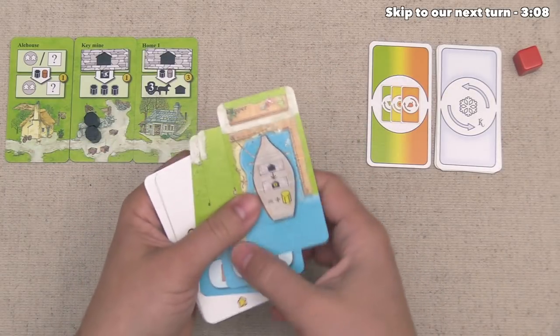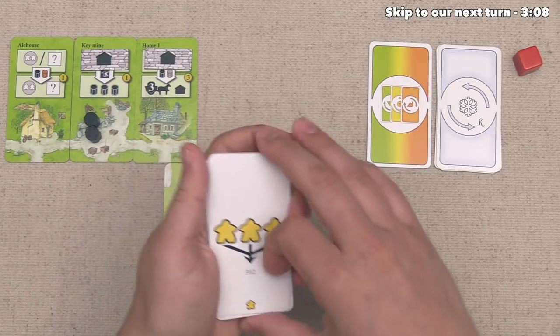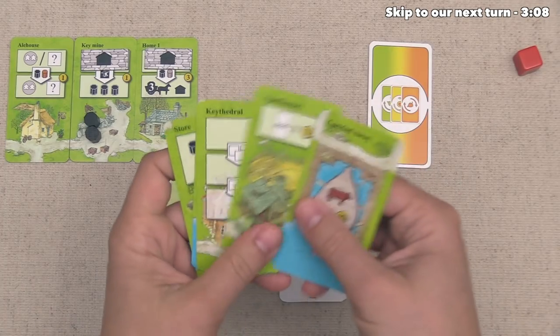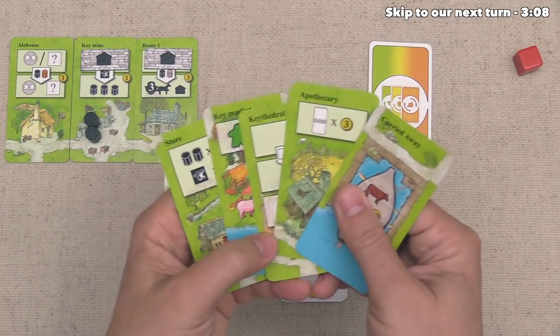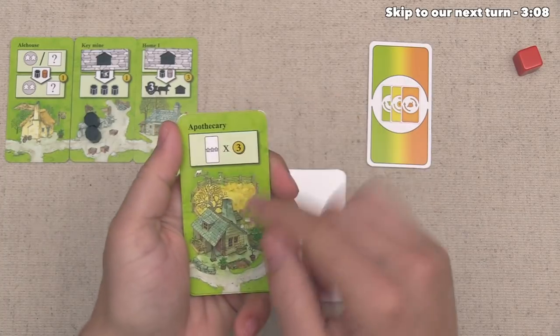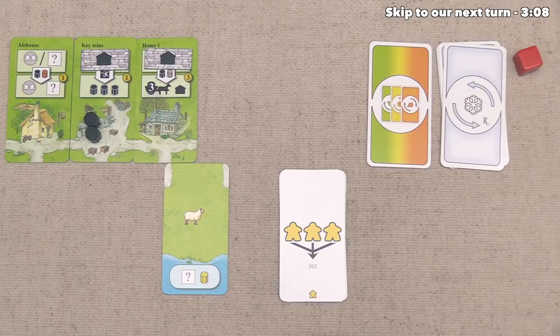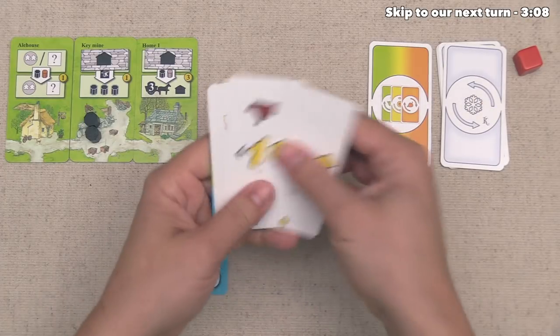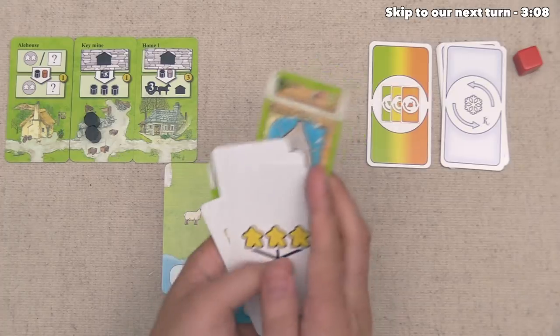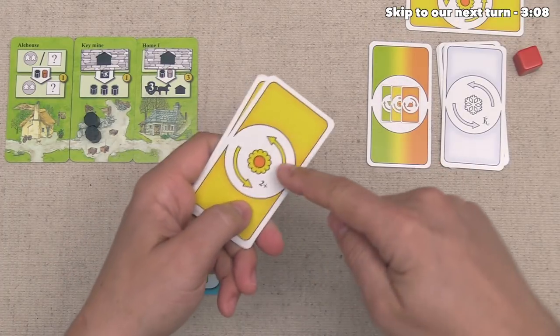Gaining resources would certainly be nice, and this triple keeble card is pretty good too. We know that within our hand there is going to be a scoring card that gives three points each for every one of these triple meeple cards that the person with the apothecary has in their area. But at the end of the day, I really like the idea of having the flipper, so let's go ahead and choose this card, and now we can pass the remaining cards counterclockwise to the green player.